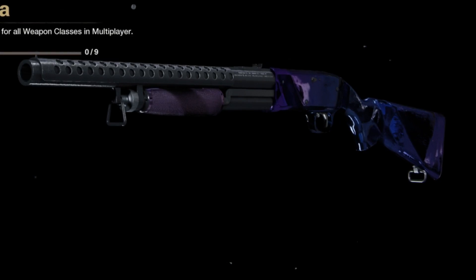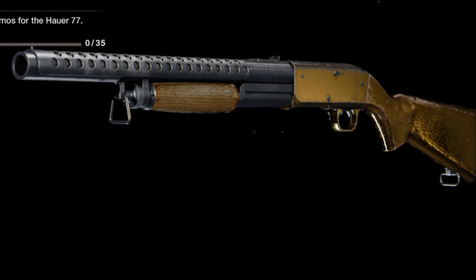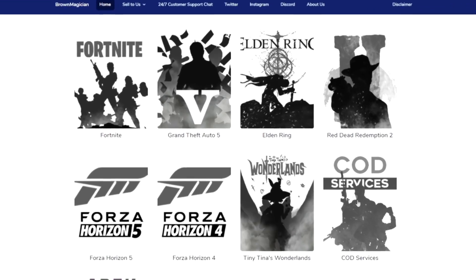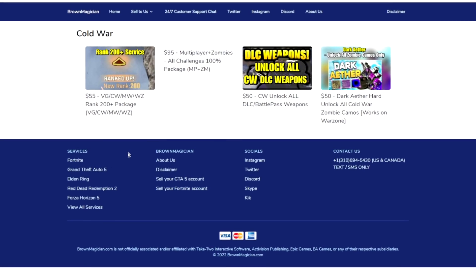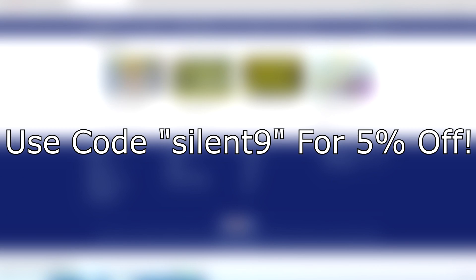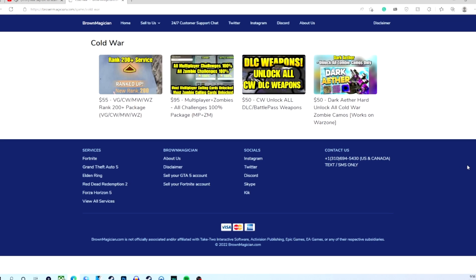And this still works right now. But before we get into this insane glitch, I do want to mention today's sponsor. Today's sponsor is BrowMagician.com. Go ahead and check them out for Call of Duty services. You can get Dark Ether instantly and a ton of other things. Use the code on the screen for 5% off. And let's move on to this crazy glitch.